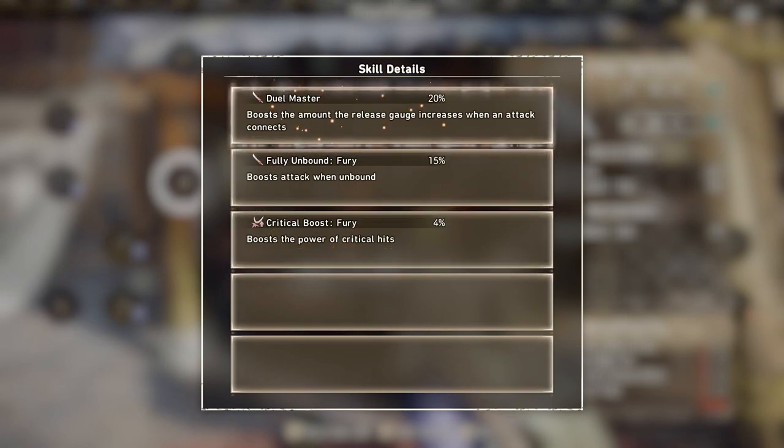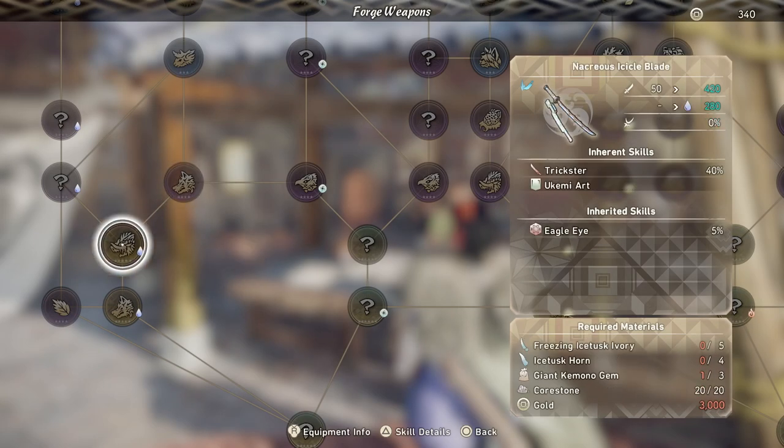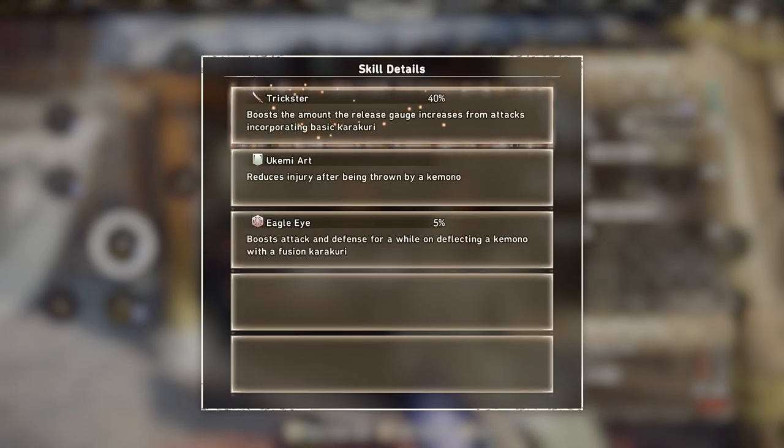Another skill is Dual Master, which is really nice because it boosts the amount of release gauge gained whenever your attack connects, basically allowing you to get your ultimate faster. And then there's Trickster, which also boosts the release gauge from attacks incorporating basic Katakuri mechanics — so anytime you're jumping off a box, using a torch, or using a spring, you will also get gauge increases as well.